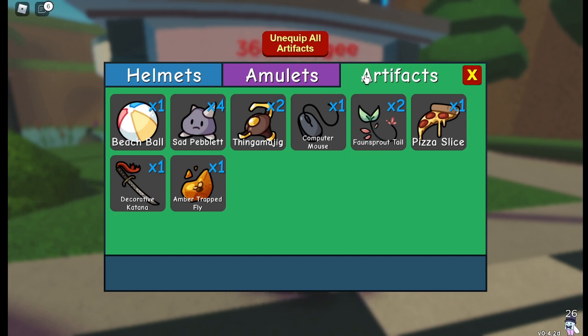Of course, you can always run something like Decorative Kartana or Fawn Sprout Tail to get a boost on opposing Clangatang and get to jump on them, so you're able to win in the 1v1 situation.